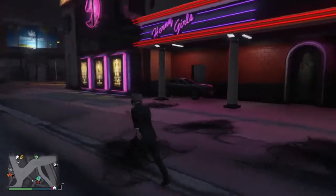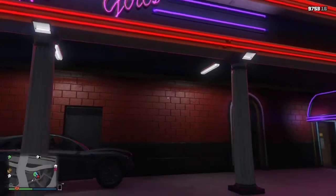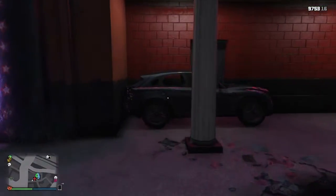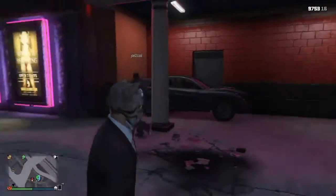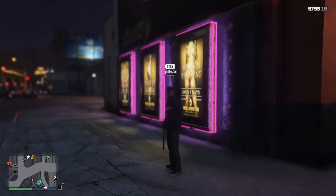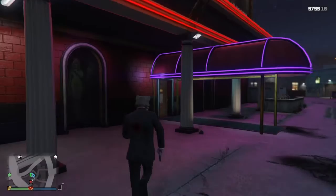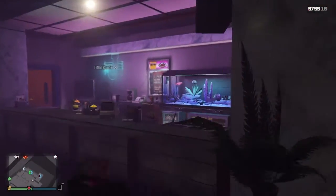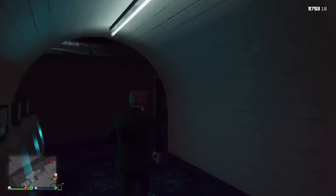Hey guys, back with a video. Today we're doing a GTA 5 wall breach. For this wall breach you'll need an SUV, and we're at the strip club. Say hi Joe — hello, I'm here too. People are already in there. We're going to pretty much show you how to get into the bar district of the club. Say hi Jack — hi!